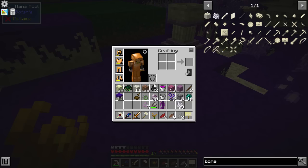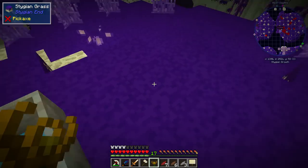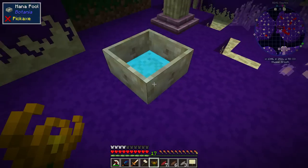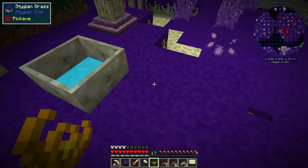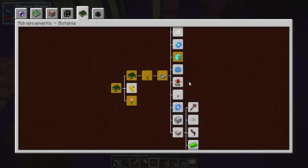If you don't know what an endo flame does, basically it can create mana. We also need a mana spreader - we can set all this up, that's fine. It just means we can get more mana, so I'm going to make a few of these.